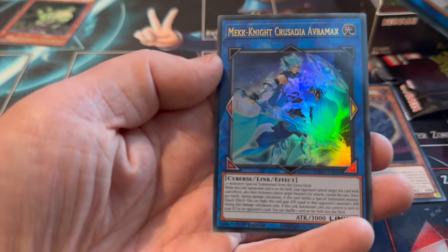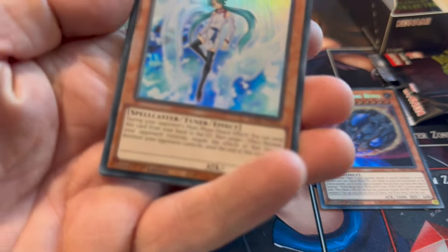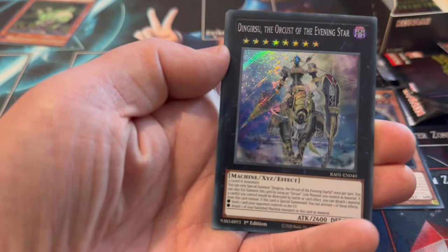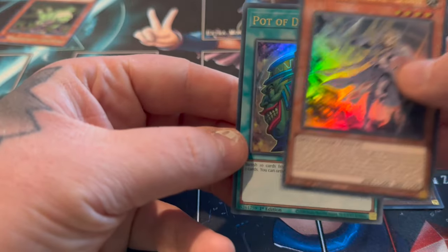Nightmare Unicorn just as an Ultra, and another Ultra. I really want Backfire as a Secret because most of my Hand Traps are Secret and I like to match rarities. We have Dengir Shoe and Ecclesia - I think Ecclesia is a Starlight. And Pot of Desires.